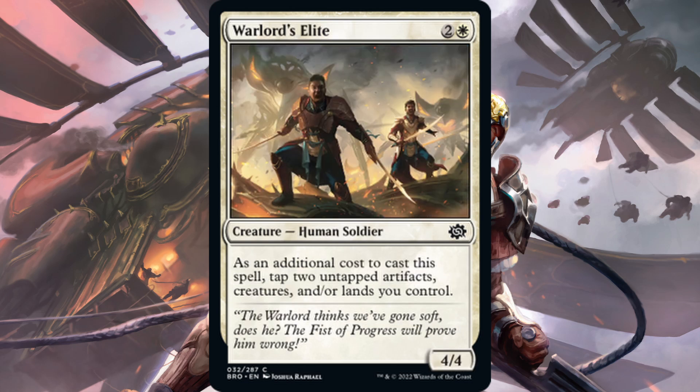Next we have Warlord's Elite — one white, two generic for a 4-4 human soldier. As an additional cost to cast this spell, tap two untapped artifact creatures and or lands you control. You can tap those in any combination, so it's versatile. Best case scenario you tap a 1-1 soldier token and a Power Stone token, and this comes in as a 4-4 for three mana — above rate for sure. But a 4-4 with no flying, first strike, or anything like that doesn't brawl super well when four-drops in the format have four power and five toughness. It's a pretty good common and will probably see some limited play, but not for constructed.